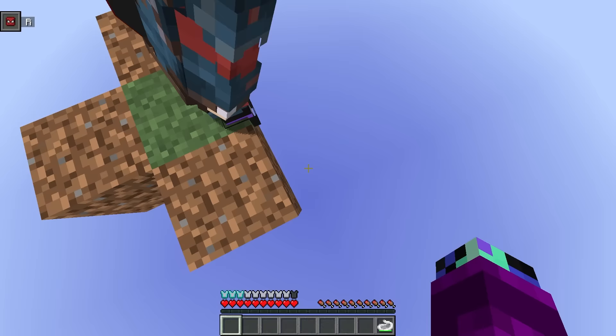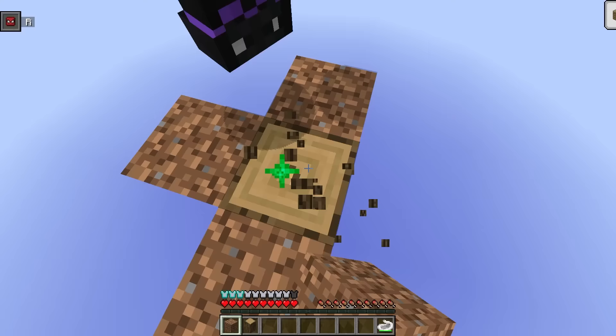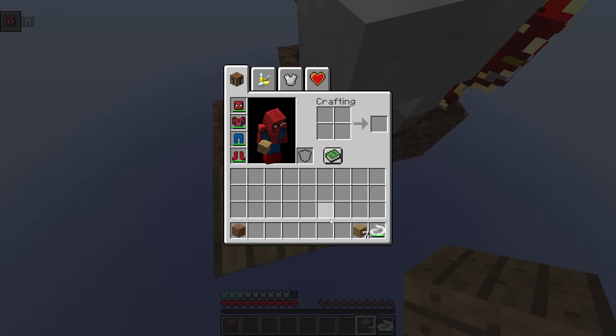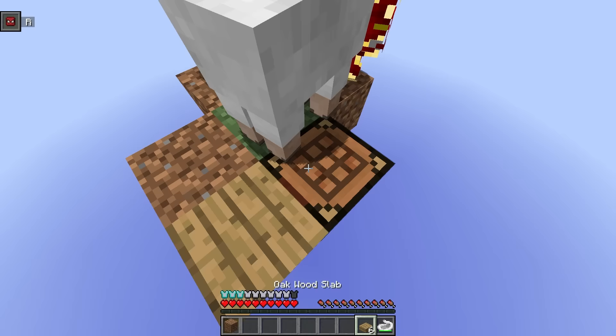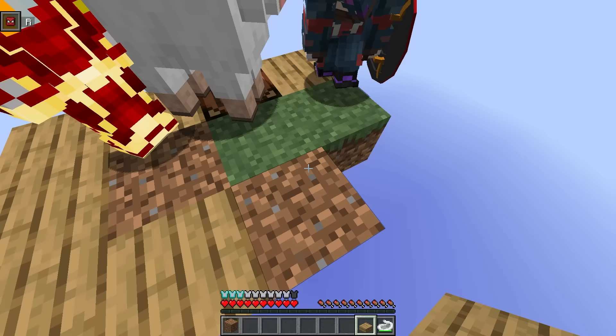We just got some wood, let's go! We can make a crafting table. Now that we got wood we can do a lot of stuff. We also got a sheep — an animal that landed on the platform! Now that we have wood we can make a crafting table and use that to make some slabs. Now we've got a bunch of building blocks!